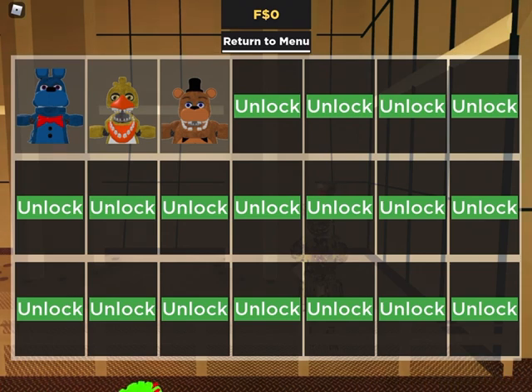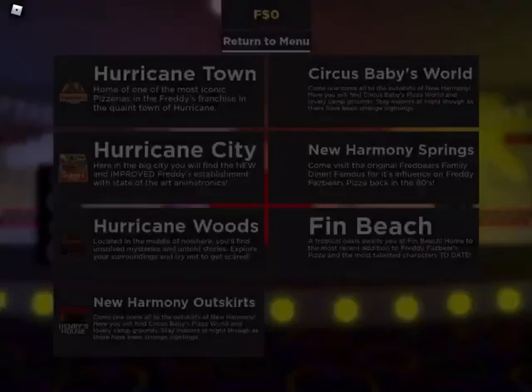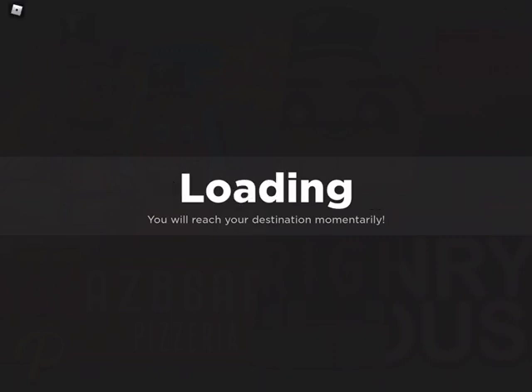Alright, since I don't have another slot, I'm going to have to delete one of these. So let me just show you these three characters, then we'll go on to the Unwithered Foxy. Let's just go to Hurricane City. In my Phantoms video, I didn't show them in gameplay, which is my bad. But if you made them, you can see them in gameplay.